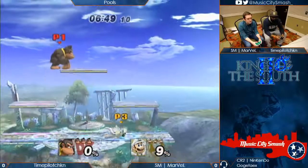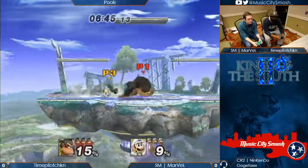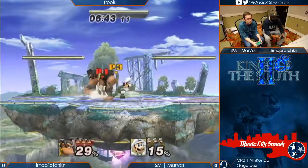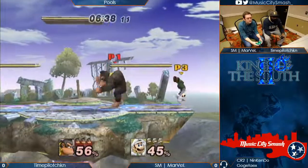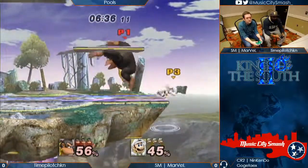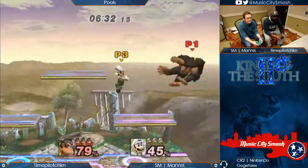He just got ledge grabbed — couldn't make it back. How does DK normally do against projectiles? If you either have lasers, which you can't clank, or you need to have a wall of them like Toon Link, or Link, or maybe Samus — but that's where it starts to get shaky.